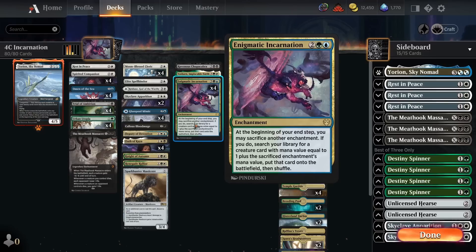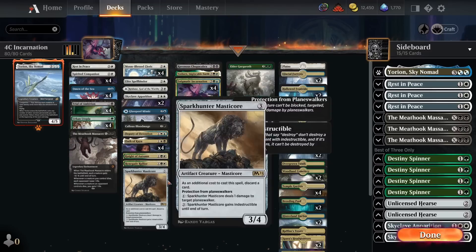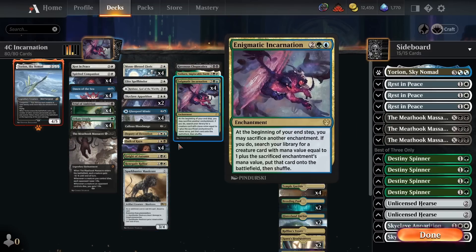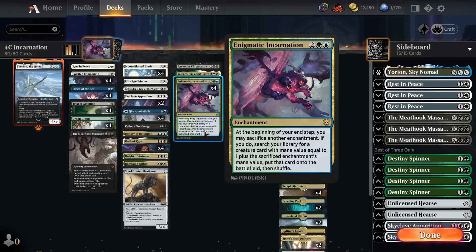Back to Enigmatic Incarnation — this is the central card the whole deck is built around. If we have this in play, at the beginning of our end step we can sacrifice another enchantment, and if we do, we get to put a creature into play from our deck that costs one more than the enchantment we sacrificed. So sacrifice a two-mana enchantment, get a three-mana creature; sacrifice a three-mana enchantment, get a four-mana creature. It gives us access to a really sick toolbox to grab whatever creature gets us out of whatever situation we're in.